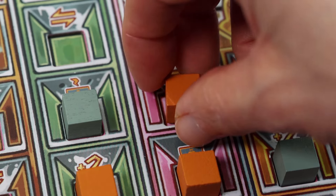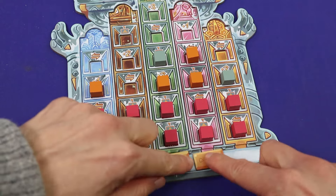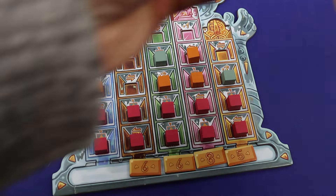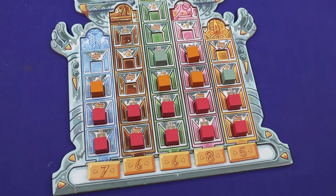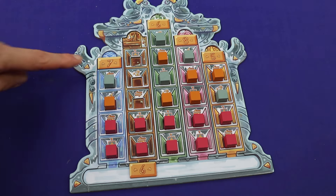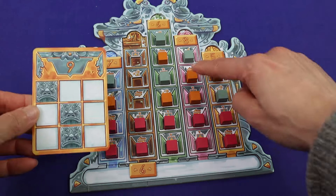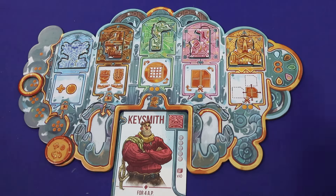When you place your research marker, there is an action that lets you shift the score sideways. These are the scores for each cube you have in the column at the end of the game — get the highest scoring ones to where most of your cubes are for the best result. Once four out of five tracks are full, the game end triggers: you score the tracks, a secret objective for cube placement, and points for completing your five upgrades.